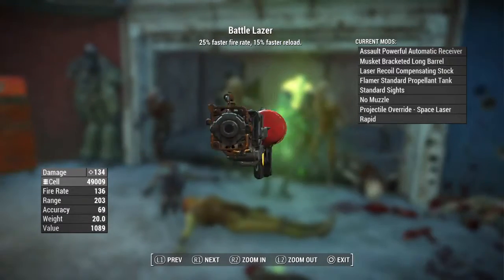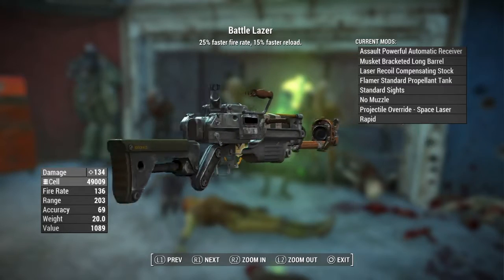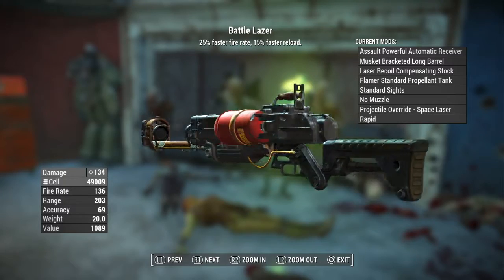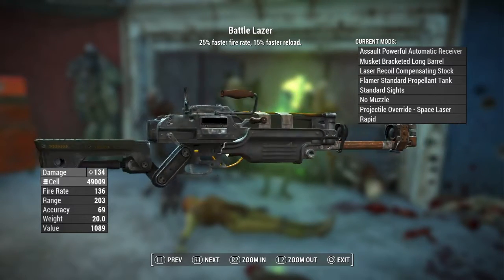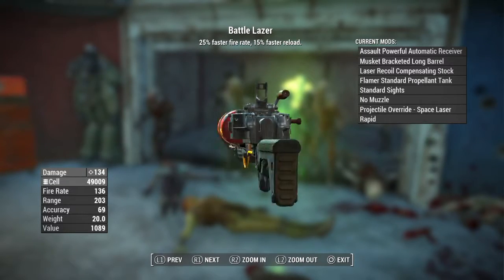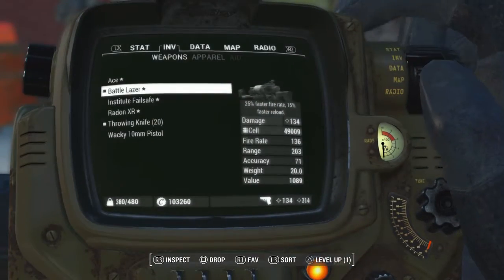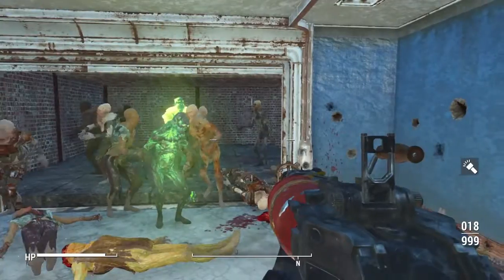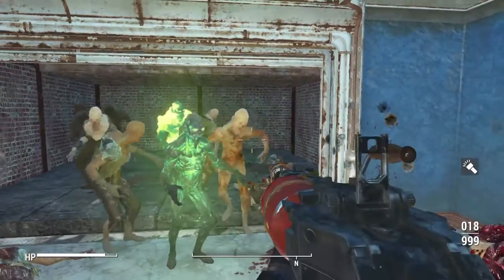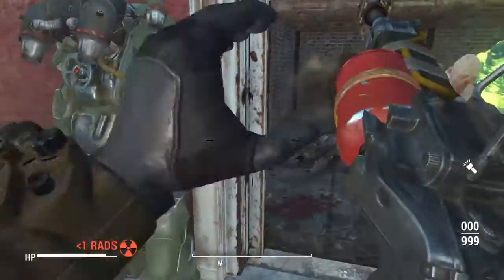Next we're going to have the Battle Laser. You can see it's a very crazy looking rifle. The base version of this gun is going to be the assault rifle, and it's going to have the assault powerful automatic receiver, a musket bracketed long barrel, laser recoil compensating stock, flamer standard propellant tank, standard sights, no muzzle, projectile override for the space laser, and it's going to have the rapid effect on there. It's going to be a pretty well-stacked gun. The only thing is small magazine, to kind of balance it out a little bit. As you can see, this thing just demolishes.